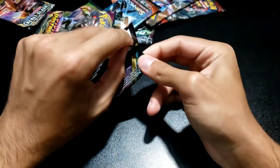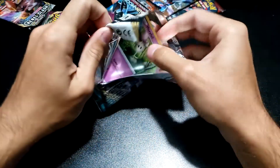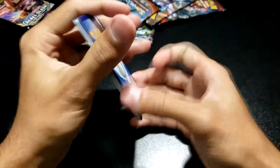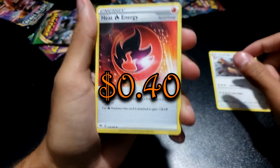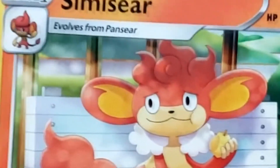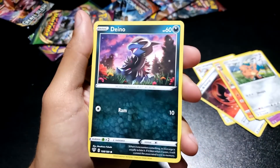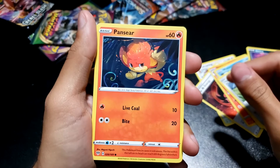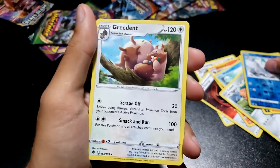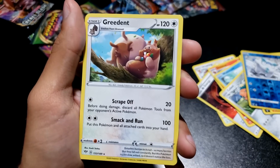Next up is Darkness Ablaze. Let's see if we get that fat Big Daddy Charizard. We've got an Ursaring, Heat Energy, a Snom, a Grookey, a Morpeko, a Wishiwashi, a Cufant, a Deino. We've got a Pansear — God, was that a stroke there? A Galarian Darumaka, and then a Greedent. Talk about forgettable. 0 for 3 so far.